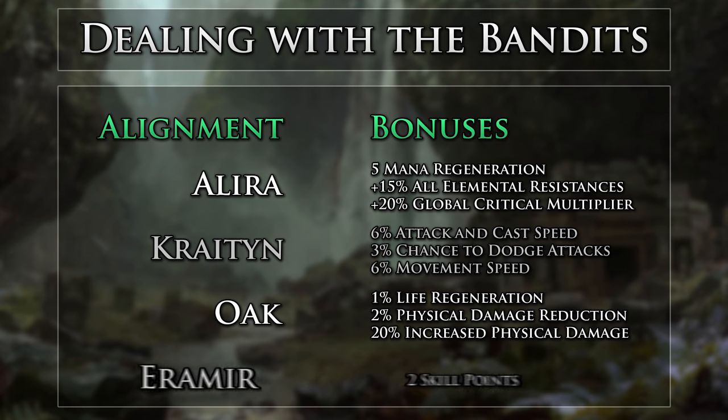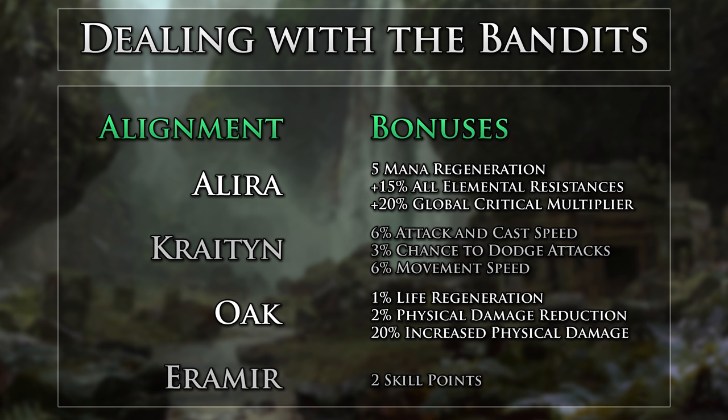Here are all the following benefits for each alignment. I will be mentioning when to kill bandits depending on your alignment throughout the guide. You will visit the bandit you wish to side with last, as you will require the other bandits' apex fragments to prove your allegiance.